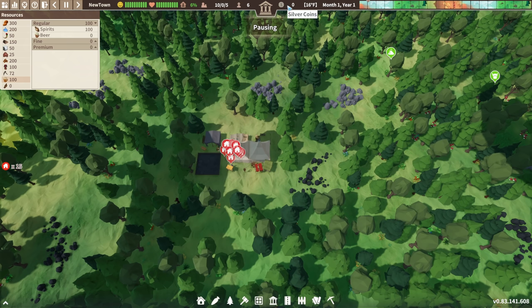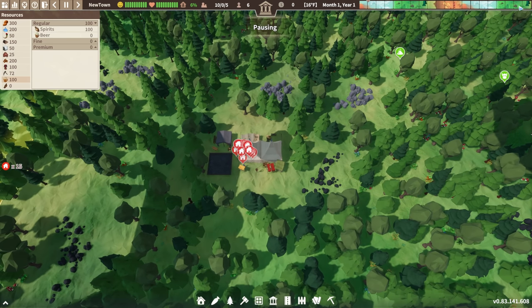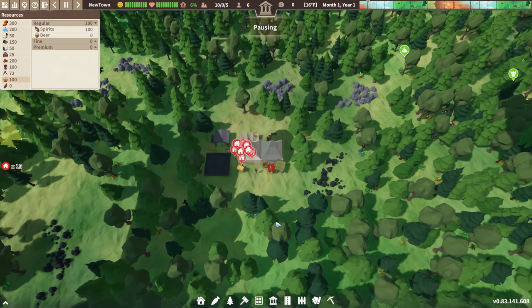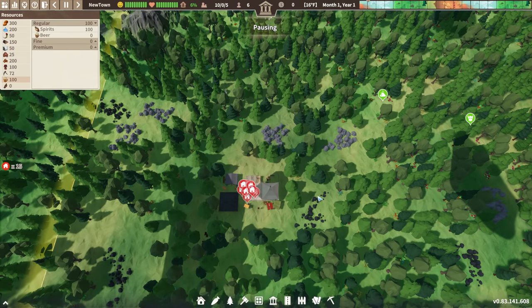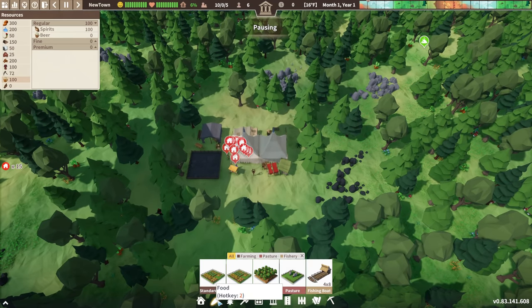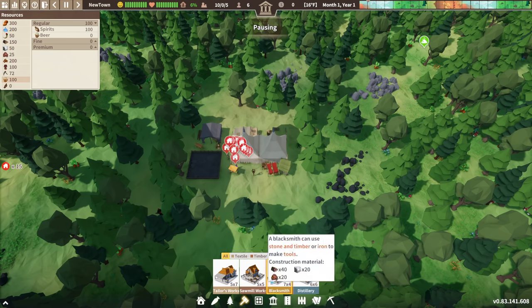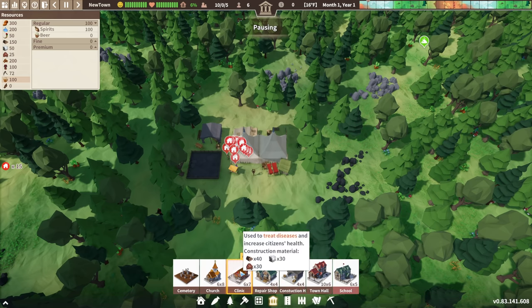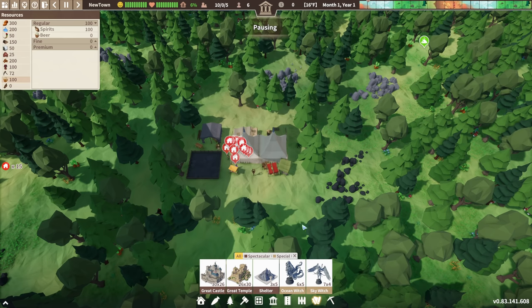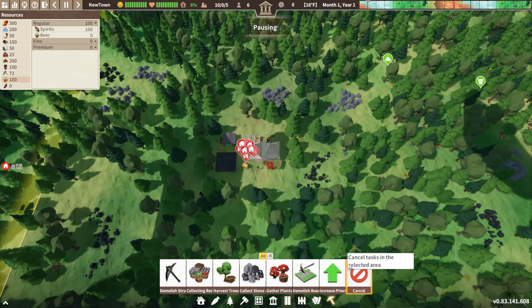You also have silver coins, which you can mint for trade, plus weather, time — it's January, year one — and the current season. Events like a boat visit or nomads wanting to join your town will show up on the calendar well in advance. Down here via hotkeys 1 through 4, you have building tabs: houses or boarding houses for temporary shelter, food, resource gathering, production buildings, storage buildings, services, roads, decorations, blueprints, and commands for basic gathering.